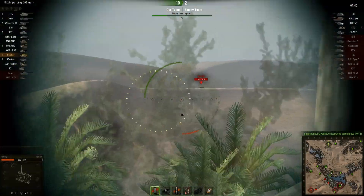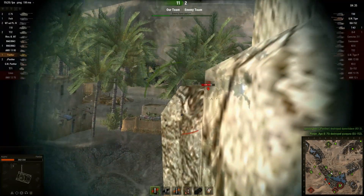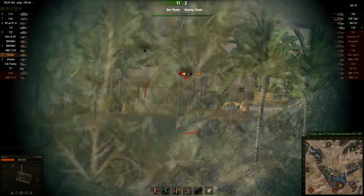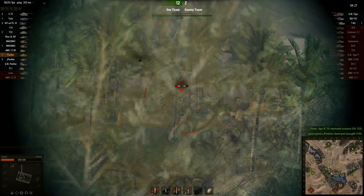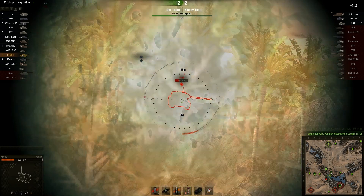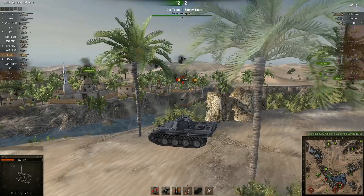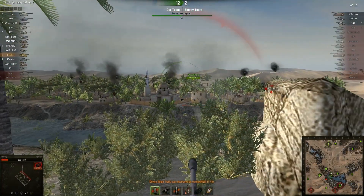There's the ISU-152. I don't have a decent shot there. But what's this? A T-43? Got one shot in, then missed. I'm going to try and shoot through the building now - that didn't work out. He's aiming at me. I'll take one more shot, then I should pull back. I was exposing a lot more of my side than I thought.